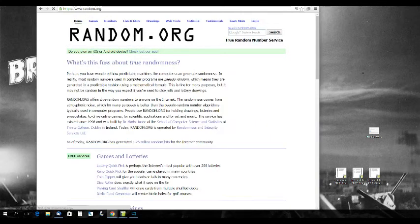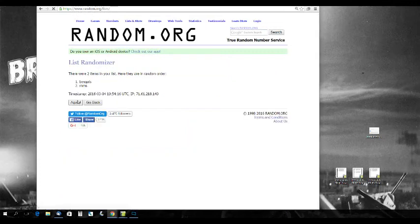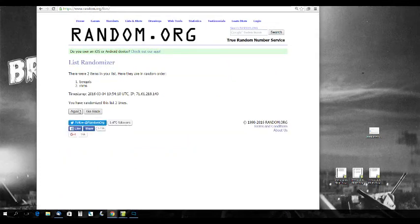A.J. McCarron jersey swatch and Trey Mason jersey swatch — Bengals and Rams, three times: 1, 2, 3. That's going to go to the Bengals.